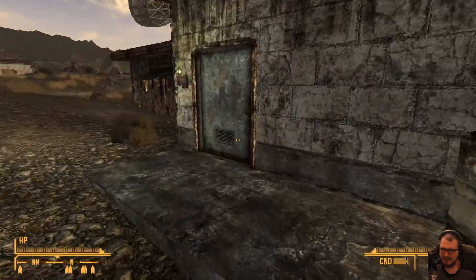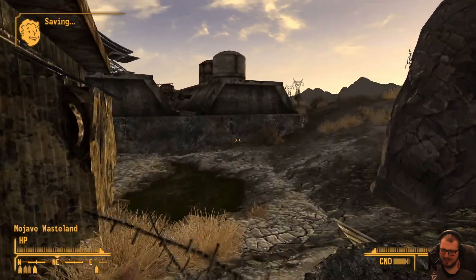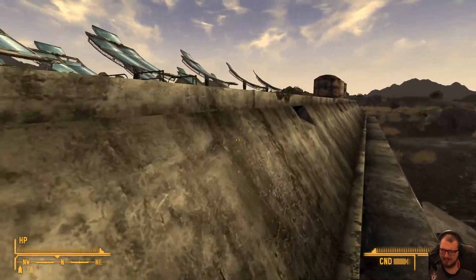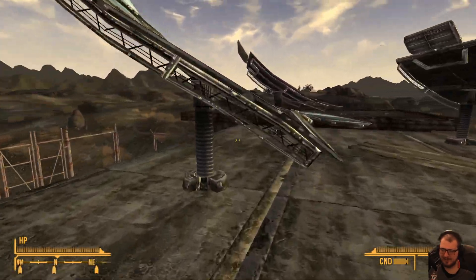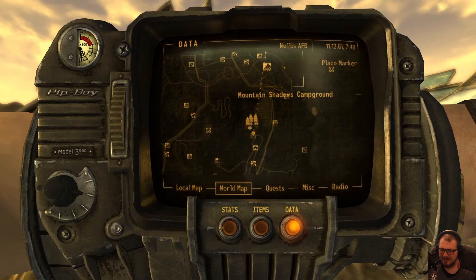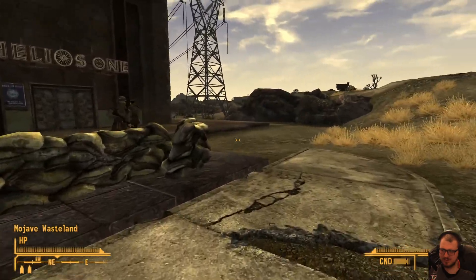I'd also be interested to know how the hell to get in there. Oh, the door that I just completely missed. The panels and this array are damaged. You'll quickly realise you lack the skill to repair that array without replacement parts. That's a pain, guys, because if we had enough... we've got to go through here and see if we can go and get these spare parts.